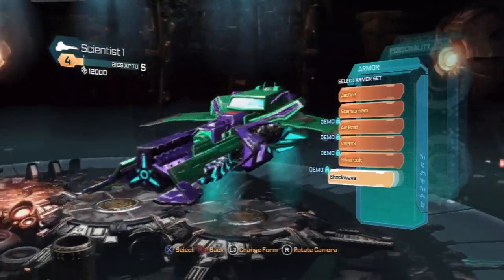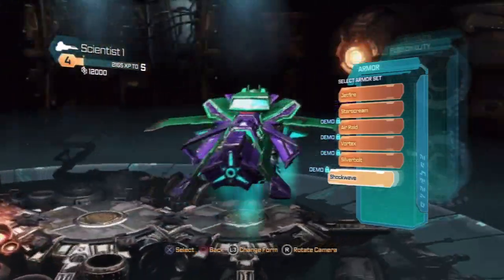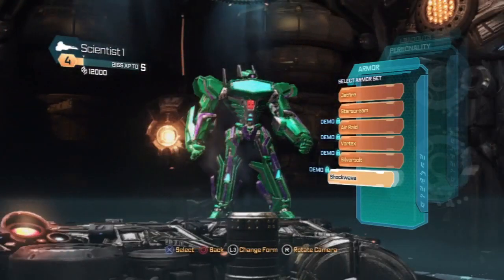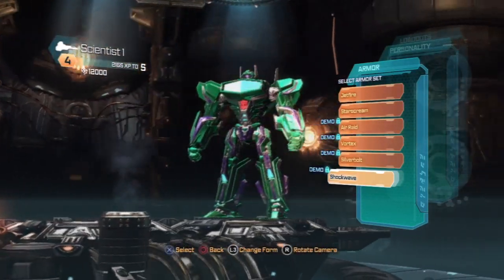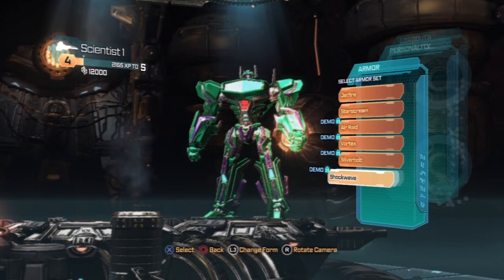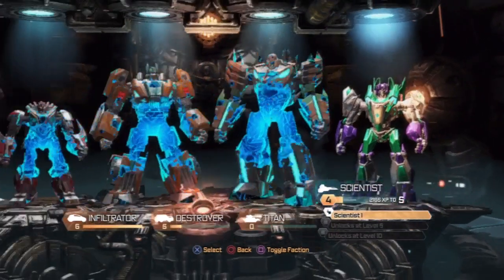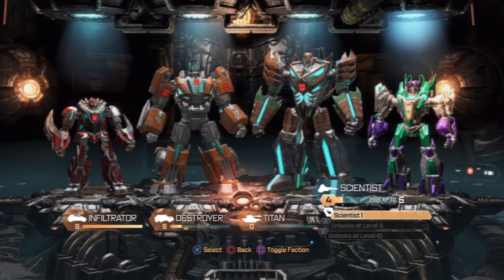Shockwave was one of my personal favorites in War for Cybertron and he looks pretty similar. His arms look a little different - they got rid of that arm cannon. I just wanted to quickly go through and show you the customization. We can change the bodies around, mix and match and do whatever we want. We can do a little voice changing, and I thought that was a nice little thing they threw in there.